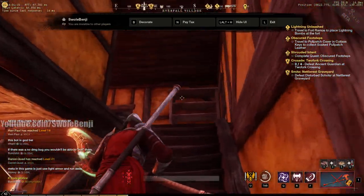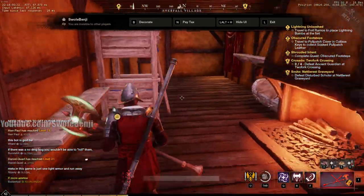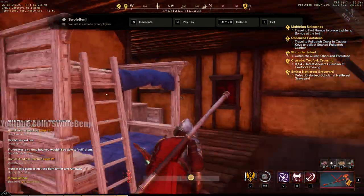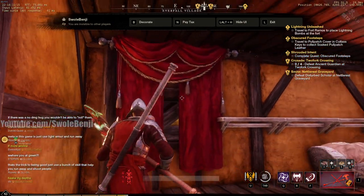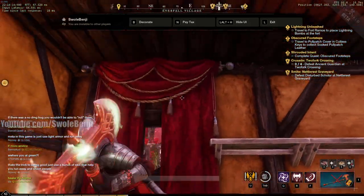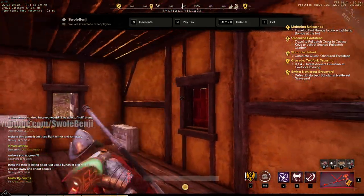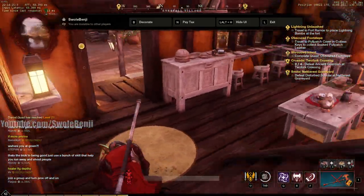I've got basic stuff upstairs too — a shelf — you get the point. This is fully decked out. These red curtains are another raid boss drop. I have two raid boss drops in my house and some ultra-rare items you can't craft — you have to find them. And I'm only getting 11,000 house score for all of this, and that's without doing any territory standing.